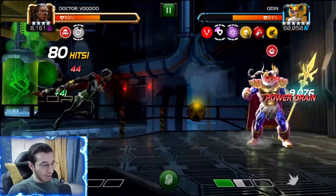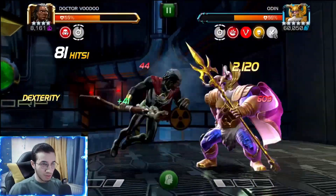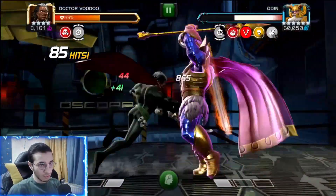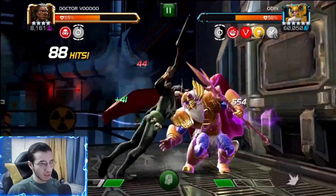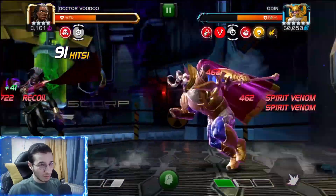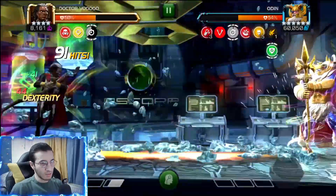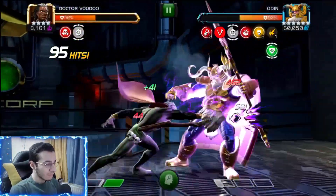Every eight seconds the attacker is inflicted with a falter debuff for three seconds. So if you don't hit him within eight seconds — you can see the timer on us — if we don't hit him within eight seconds, we're going to get faltered for three seconds, and you just have to wait that out as well.